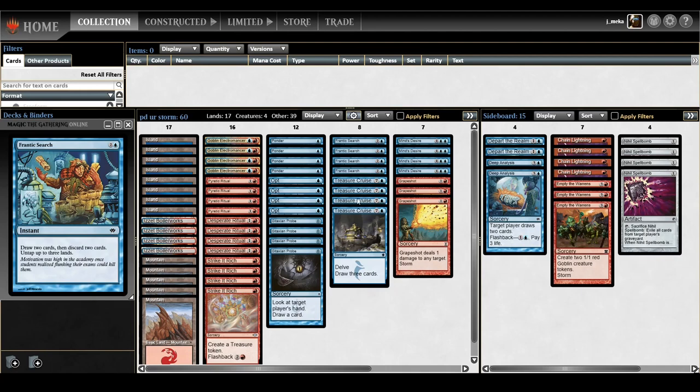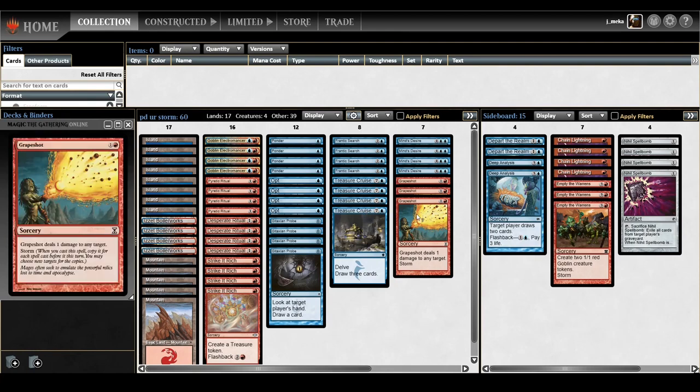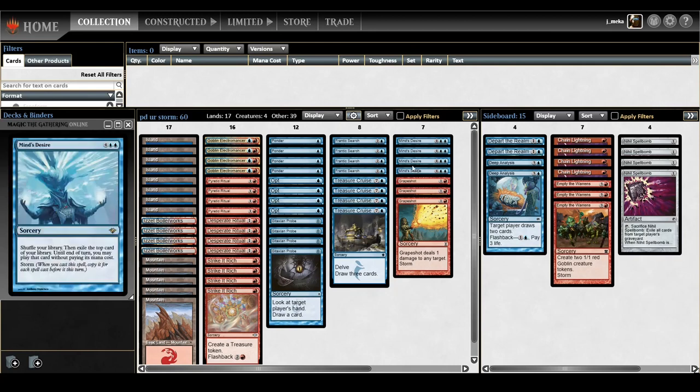Frantic Search literally does everything — makes mana, draws cards, generates storm. It's probably the best card in this deck, hands down. Treasure Cruise is basically Ancestral Recall — your graveyard gets full really quickly thanks to Frantic Search, so never leave home without it, full four-of. For the kill package: Grapeshot is probably the best game-one kill. You really only need to get to like ten or eleven and then double Grapeshot.